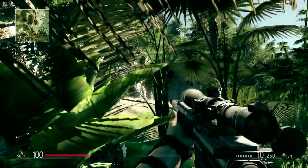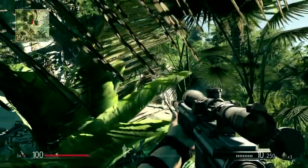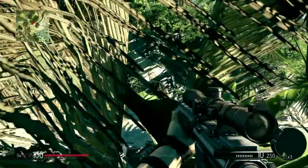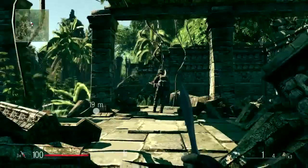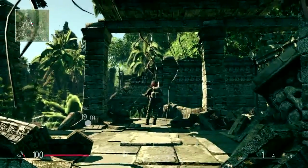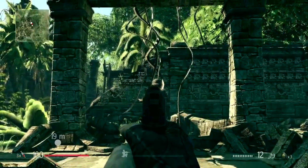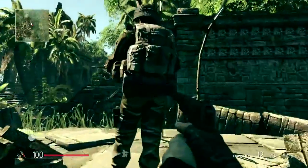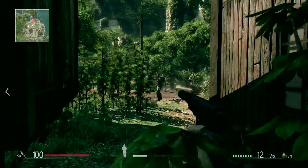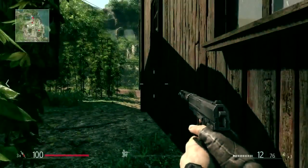Use the surroundings and your ghillie suit to stay concealed and camouflaged in bushes and tall grass. Sneak up on enemies and eliminate them silently using throwing knives, silenced pistol, or melee attack. The visibility indicator shows you when an enemy has his eyes on you. Move carefully to get to cover before getting spotted.